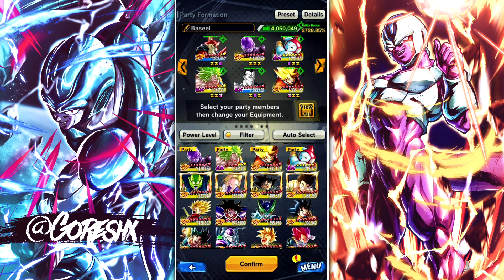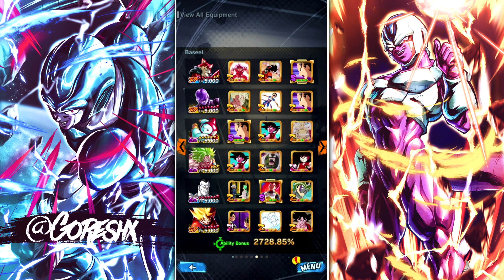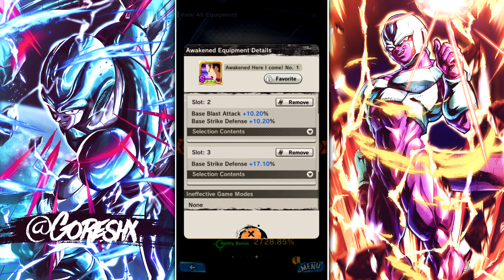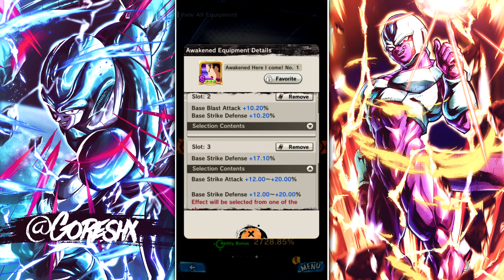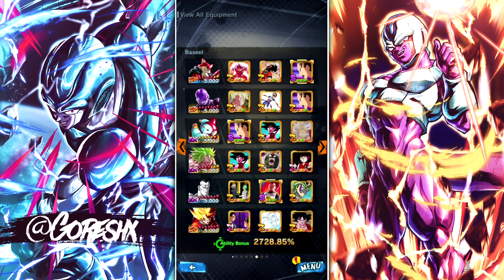Hit is still going to do a ton of damage — this is my first time using him at 14 stars. Taking a quick look at the equipment: I did try to roll a few of those awakened Kaba equips but not so lucky. This is the best one I've gotten, and I know the last slot can be Strike Attack and I wish it was, but I can't get a good roll. This is what we're working with — let's jump in and see how well we do.